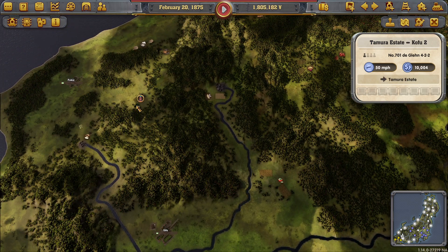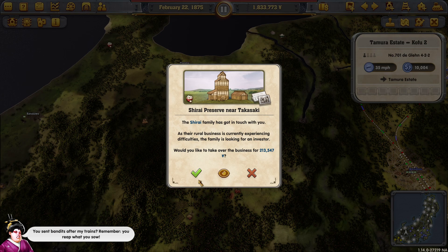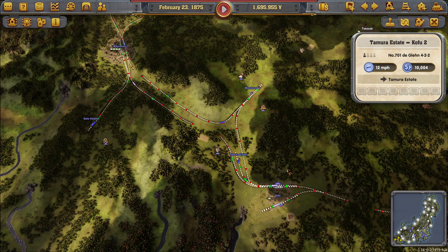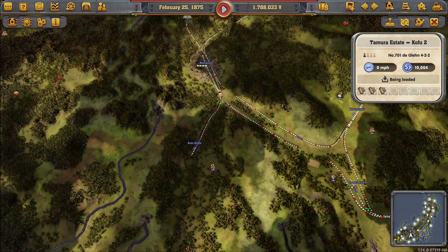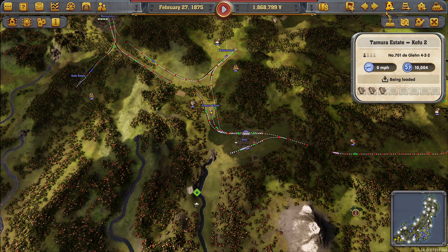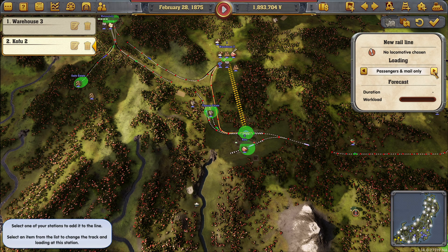I guess what we could do is pick out some — you've sent bandits, yes. I'll take anything at the moment. We've got a lot of money. Is there anything we can do down here to increase our income? Probably level that up, but we need to get Kofu growing. Oh, Kofu's on the decline — that was a bad time to send a promoter there. Oh dear. Yes, what we need to do is get a train running this and hopefully turn that around. That was unfortunate — well, no, it was a bit lazy on my part.